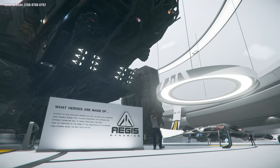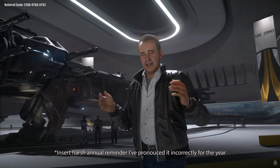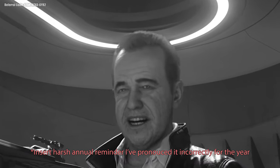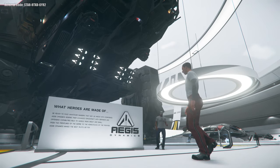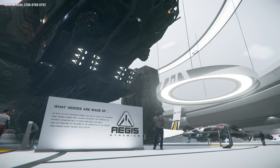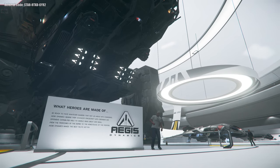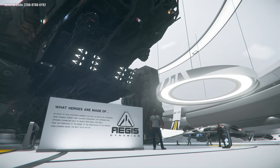Today's an especially big day for ship sales and CIG's bank account as we see Aegis Dynamics — the ship manufacturer of all the military ships in the verse — join the fray. It's an even bigger day for the free fly that's now running with 16 ships joining the fray, and we're here to tell you which ones are worth your time.